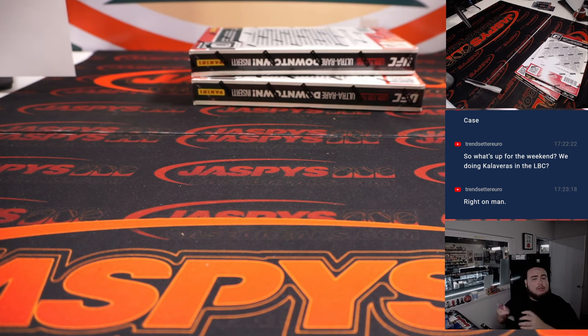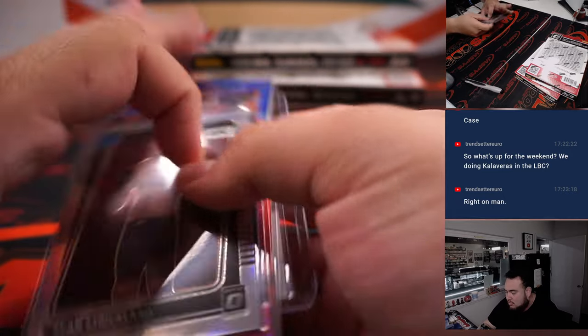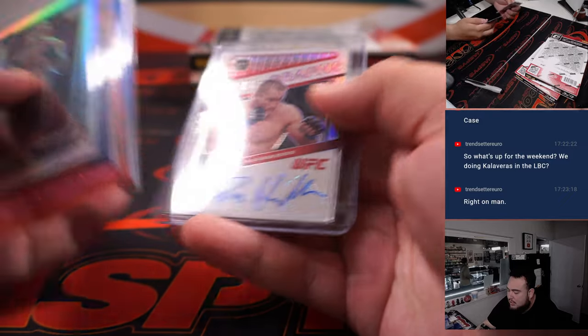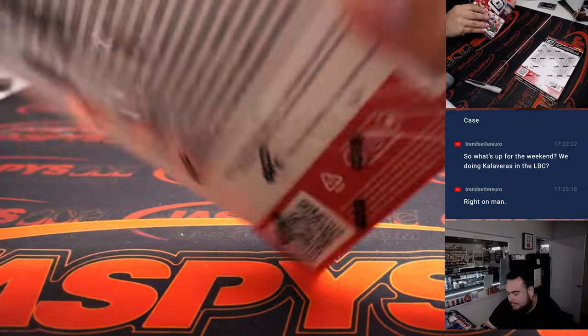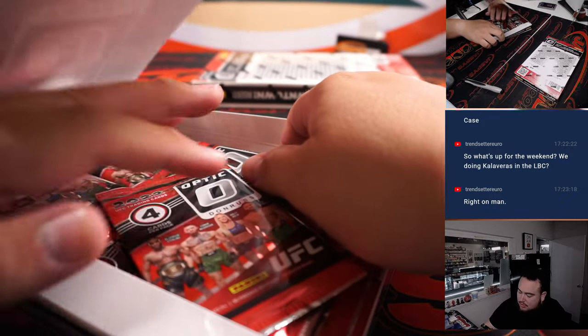So there you go, first box — a nice color and an auto. Remember, there are downtowns in this, guys, they look really cool. I want to say they're supposed to be one per case, but I could be wrong.